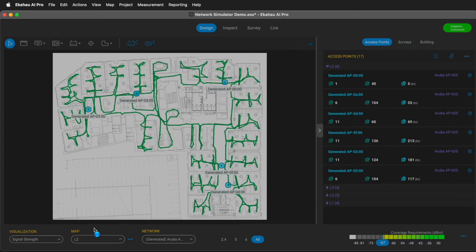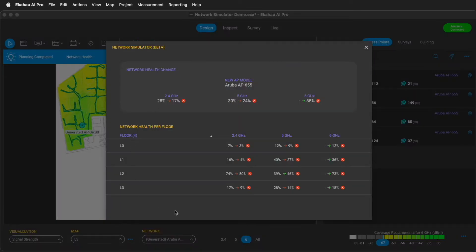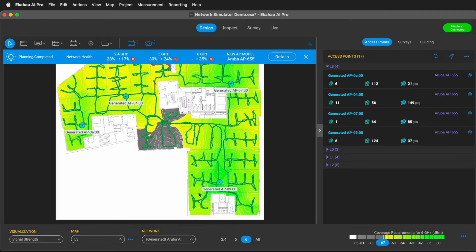Network health has not improved at all. In fact, it has dropped across both 2.4 and 5GHz bands. The addition of 6GHz in the brand new APs might have added some capacity, but it didn't really fix our primary and secondary coverage issues.